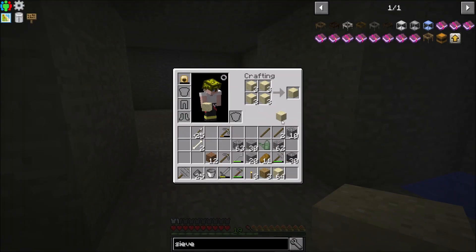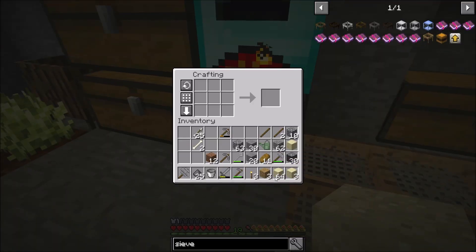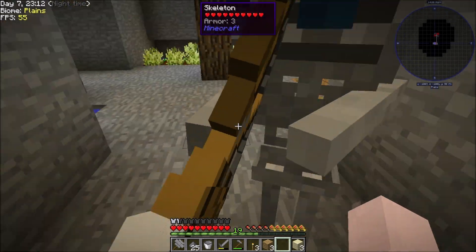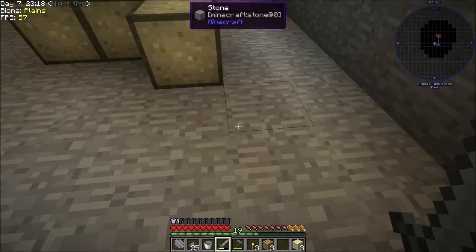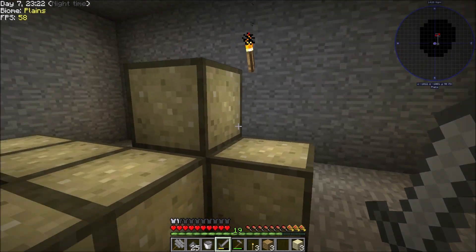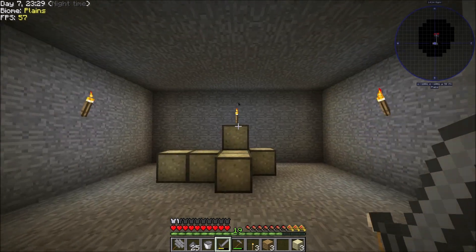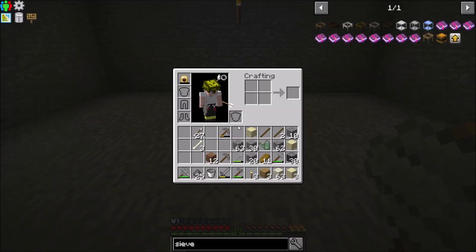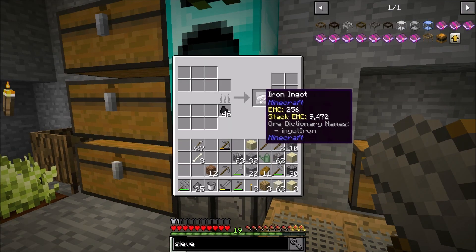I did not mean to do that — that was terrible. I'll get the seven on the ground at least. There must be a dark spot in this room somewhere spawning mobs. There is no dark spot anywhere. Now I've got 63 dusts I can start sifting through once I get these items made.